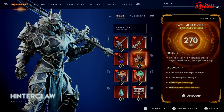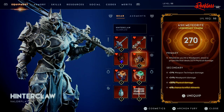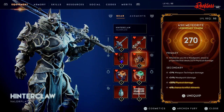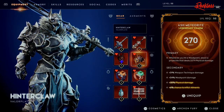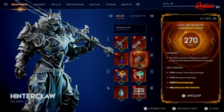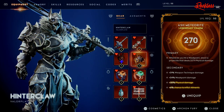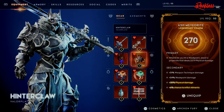For the charm, we use the Ash Meteorite, which has 270 Might. For the primary, we have: on weak point, shoot a projectile that deals 3,379 physical damage — and once again, physical damage leads to bleed. For the secondary: plus 21% weapon technique damage, plus 24% weak point damage, plus 30 physical damage, and plus 6% chance to inflict ailments.